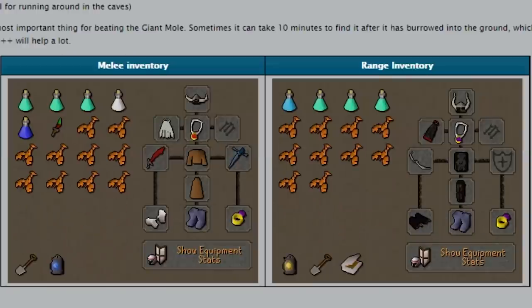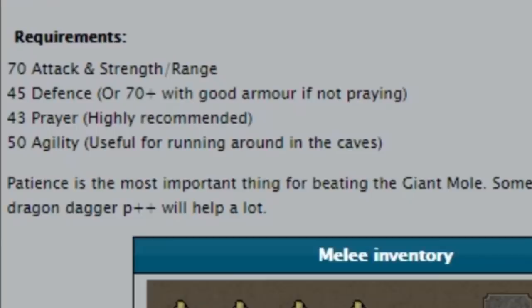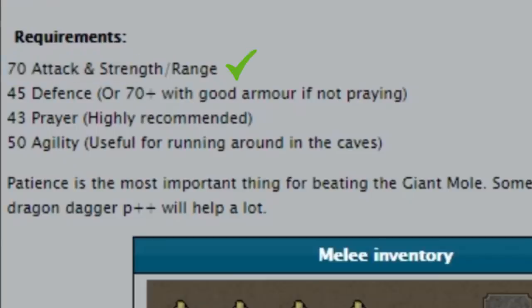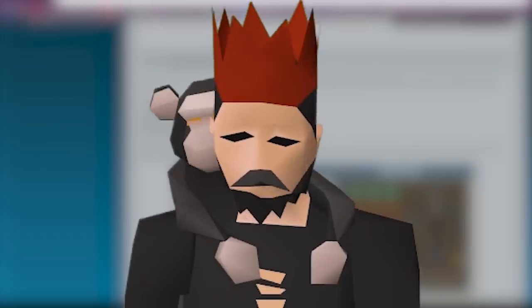Now for the part of the guide we're really gonna be following - the gear and inventory setups. To take on the mole, the recommended stats are: the mole has extremely high defense against magic and range, so this guide covers melee only. Requirements: 70 attack and strength - got that; 45 defense - got that; 43 prayer - got that; 50 agility - got that. I'm good to go, this 2006 guide has nothing on me so far.